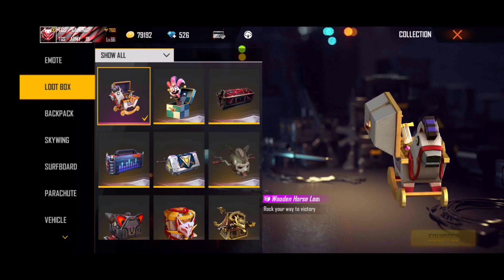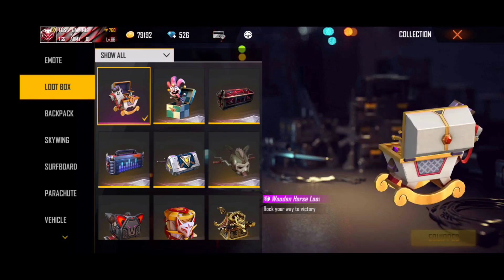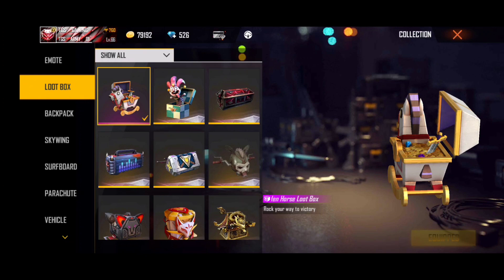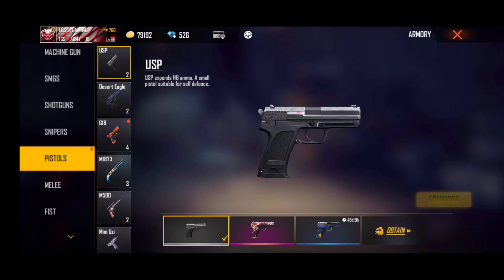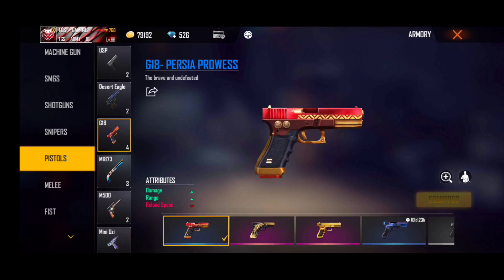Let's talk about the loot box. Kandipa's loot box is still there. We will get the top-up and this is Kandipa's loot box. We will get the G18 gun skin. This is a legendary gun skin. If you just use Kandipa's loot box, you will get the gun skin.